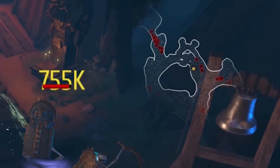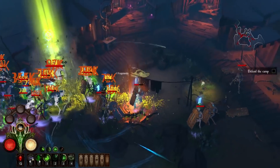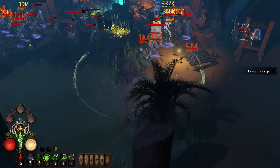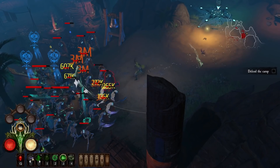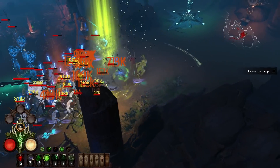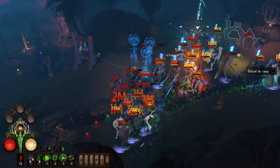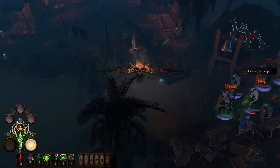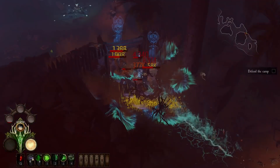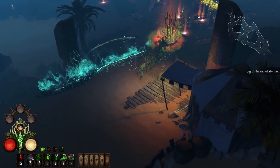All right, I gotta defend the camp. There's a lot of them coming. Let's get out of that — they're getting harder and harder. Oh no, please don't die. It's getting a bit difficult. I gotta be careful. There are so many elites. Holy shit. What the fuck is that? Holy shit, this is the last one. That was pretty difficult.